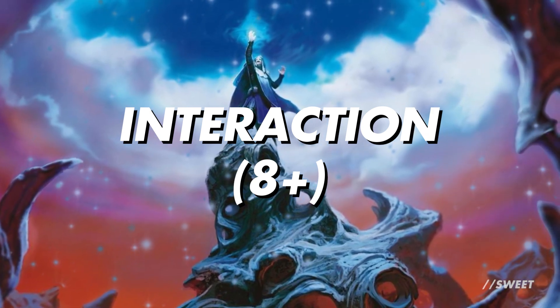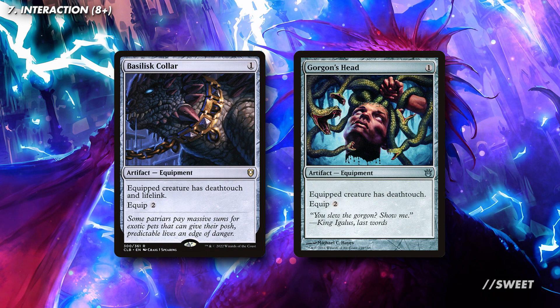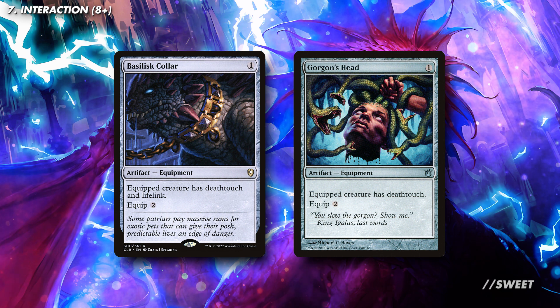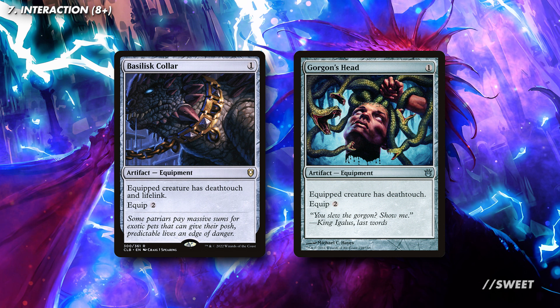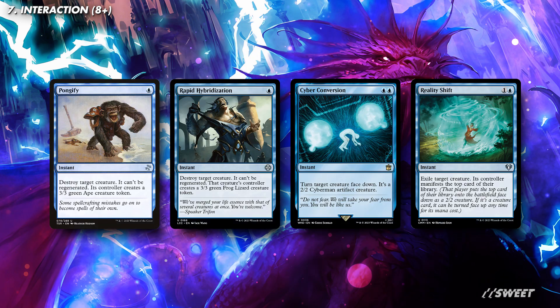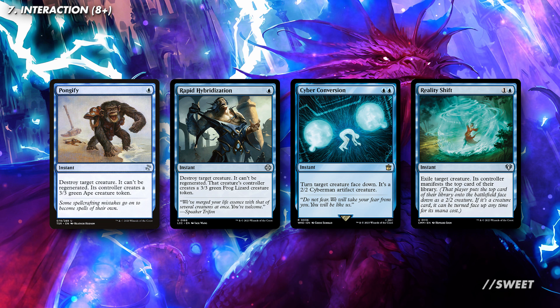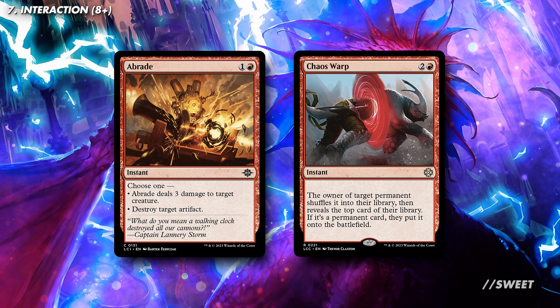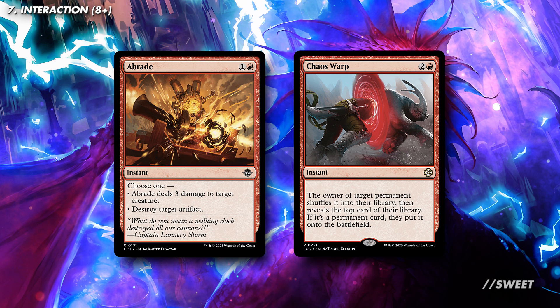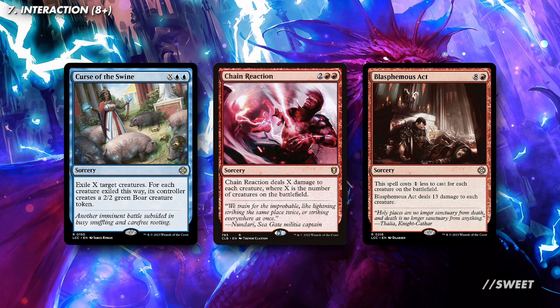Next up is our interaction section. We need about 8 pieces to start here, and then we go up from there the more competitive that our playgroup is. First up we have Basilisk Collar and Gorgon's Head — if we put these onto Niv-Mizzet, Niv-Mizzet will gain deathtouch. That means that ping ability is now spitting out deathtouch, meaning we only need to deal one damage to any creature to kill it. That is super scary and makes Niv immense. Then in blue, we have effects that either destroy or exile a creature and leave something worse behind — things like Pongify, Rapid Hybridization, Cyber Conversion, and Reality Shift are all great efficient options. Then in red you have some options that can hit a multitude of things, with spells like Abrade also destroying artifacts, and then Chaos Warp which hits anything. For some board wipes we have plenty of options in these colours — I like things like Curse of the Swine, Chain Reaction, and Blasphemous Act, because they're really good and pretty cheap. But there's plenty of other effects out there, so run what works best for you.